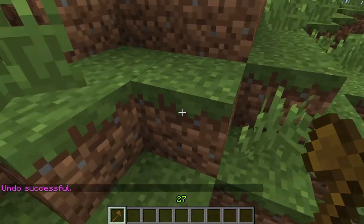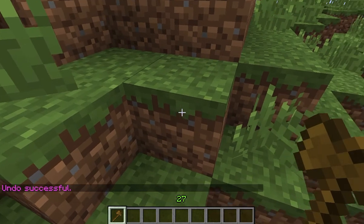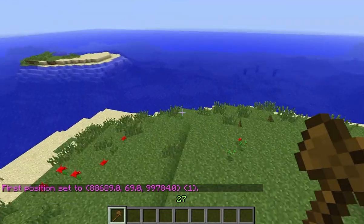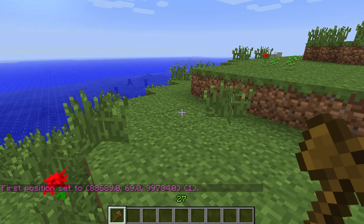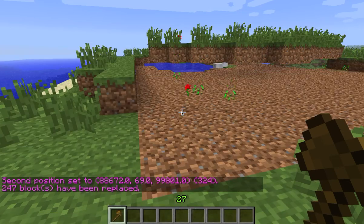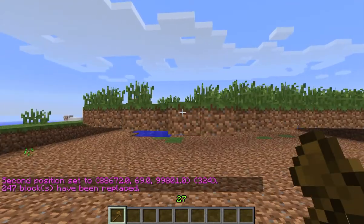So let's try selecting a little more area this time. We're at Y69, so let's make our first point with the left-click there. Then right-click here. Slash slash replace air. And it did it again, but I didn't clear that top row — no matter.